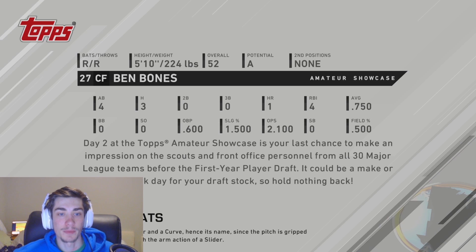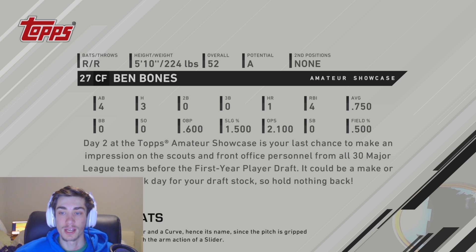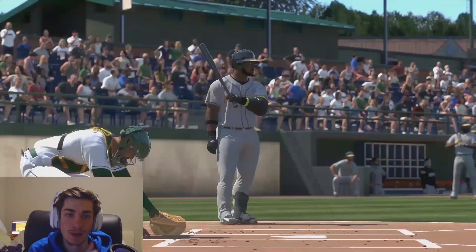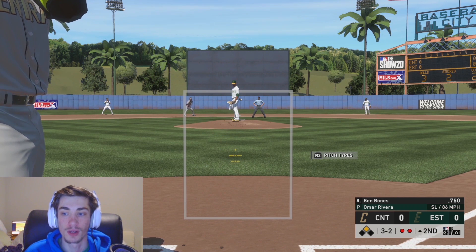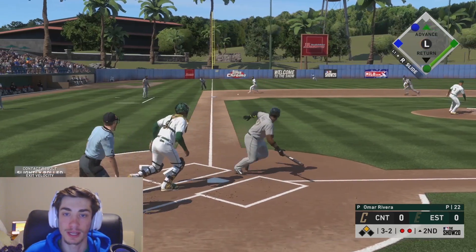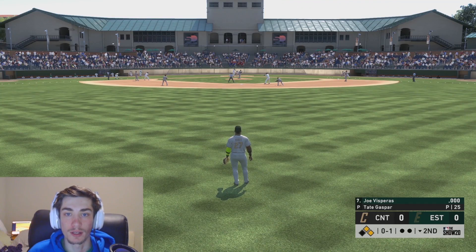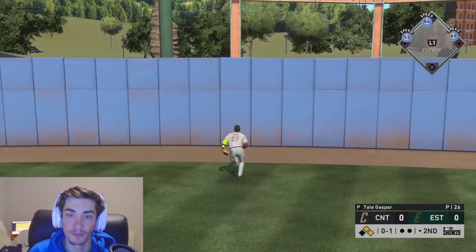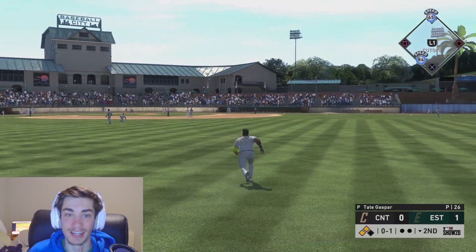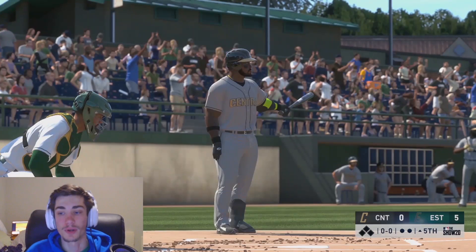Day two of the showcase — the last chance to make an impression on scouts and front office personnel from all 30 major league teams before the draft. Could be a make-or-break day for draft stock, so hold nothing back. Approaching legend difficulty. Work the count full — here's the payoff pitch, hit it down the line but a little early on 96. First and second with nobody down — there's a deep fly ball, I misjudged it completely. Looking very bad in the field as two runs score.